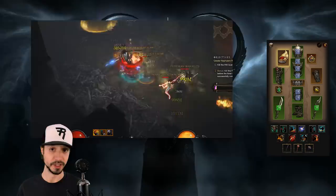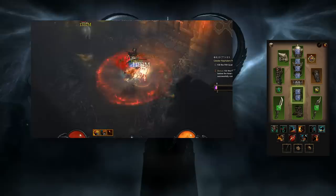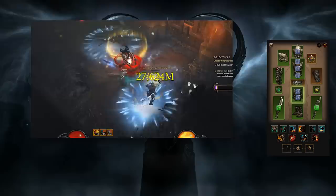In that case, in our cube, we'll want to have the Obsidian Ring of the Zodiac and the Convention of Elements, while still maintaining a Flavor of Time equipped in our amulet slot. If we do this, we'll need to add a generator to this build. I would suggest swapping out Ancient Spear for Furious Charge, Merciless Assault.